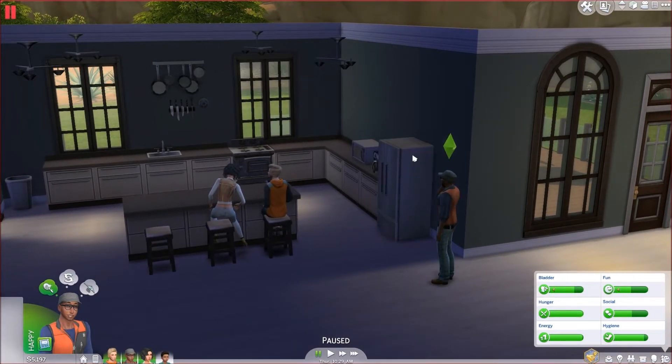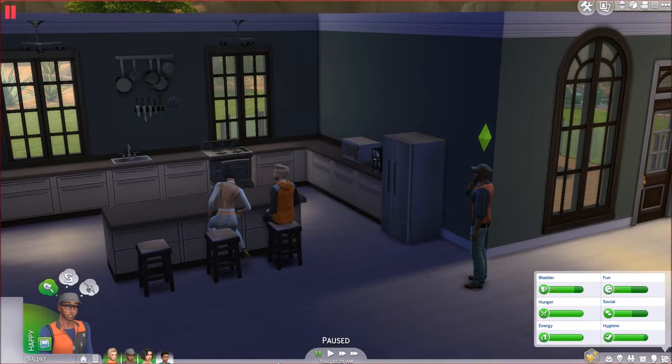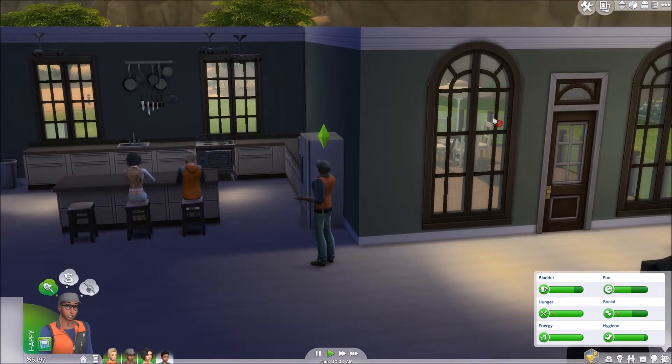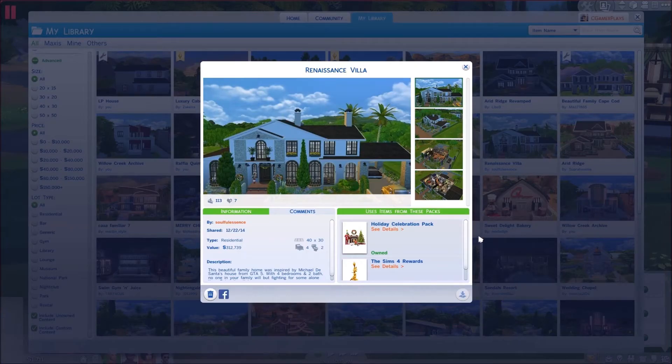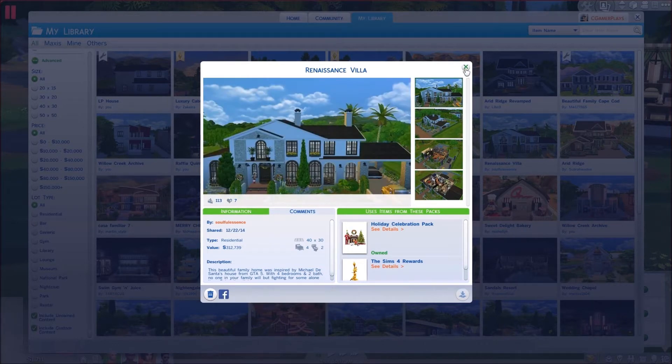Before we leave, there was another issue I came across — the refrigerator. I found out the Sims could make a garden salad, but every time I clicked on it there was this weird glitch where it would take the money and the Sim just would not make the food. Anyway, I changed the door out back and added a little table set. We're going to stay for three days. I downloaded this lot from the gallery — it's called the Renaissance Villa by Soulful Essence. It's furnished; I had to remove a lot of items so my Sims could actually move in.